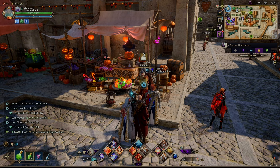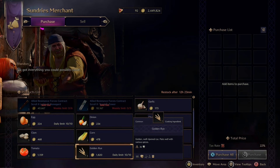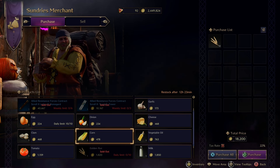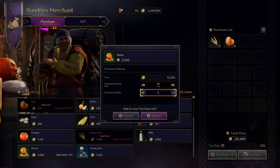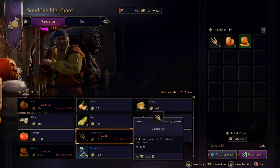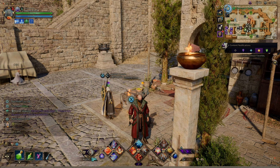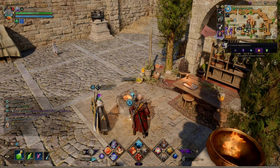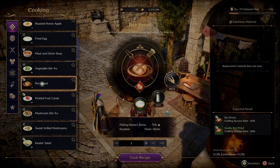Before you start fishing, come to your sundries merchant and buy the golden rye. Always buy all your dailies — grab your eggs and everything else while you're there. But most importantly for fishing, get that golden rye. To maximize your experience gain and level up fishing very fast, come to your cooking oven before you go fishing and make some rye bread.